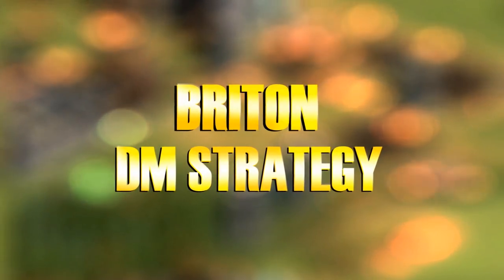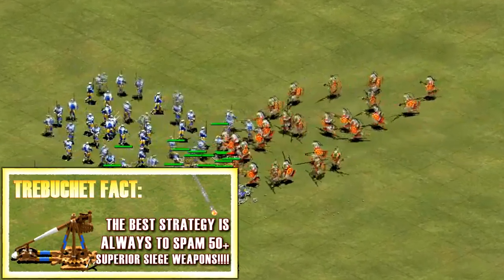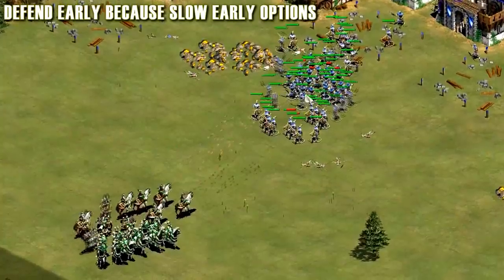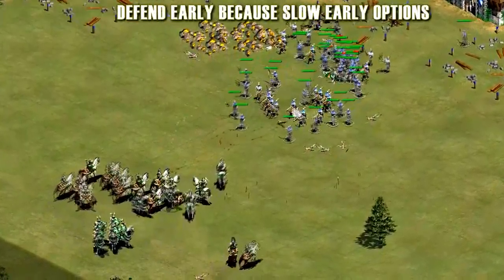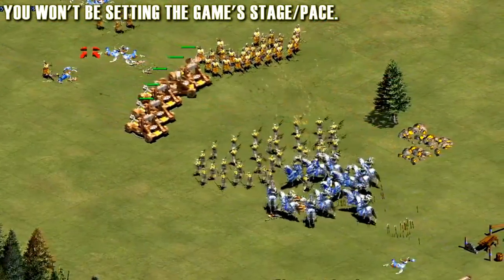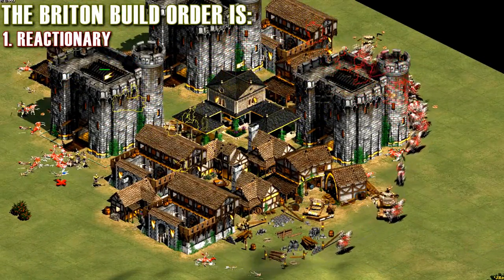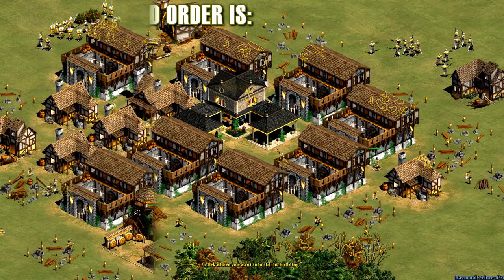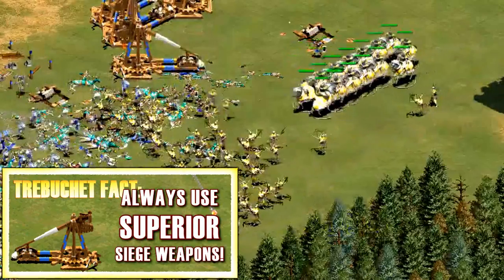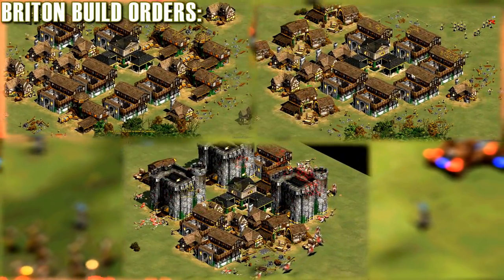Let's talk about Deathmatch strategy for the Britons. When you look at their early game, it is simply one of the weakest in the entire game. They have no treadmill crane, no elephants, and subpar cavalry. This means you're probably going to be defending early. It also means that it's unlikely you'll be setting the stage of the game unless you are significantly better than your opponent. As such, your build order will be reactionary most of the time and will vary from game to game. Instead of giving you a template for the start, I'll divide this strategy guide up not by game phase like I normally do, but instead by the different build orders.